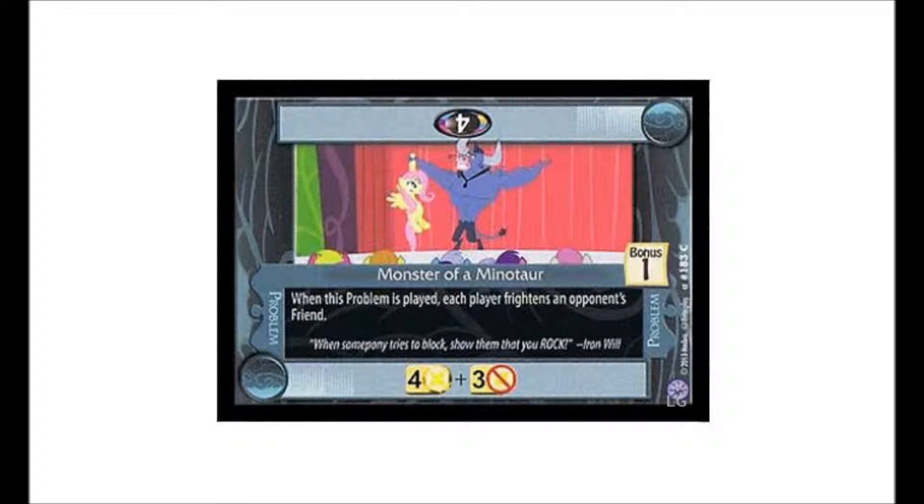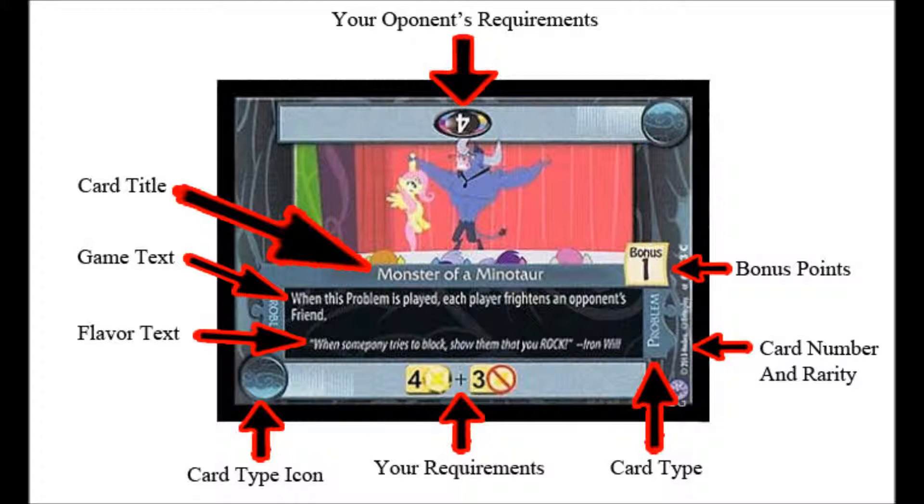As you can see in the icons, you have requirements needed to confront the problem. Your opponent's requirements are at the top center and your requirements are at the bottom center. Then you have the right center, which shows your bonus points. You receive a point for confronting the problem and then receive your bonus points for being the first to confront it.